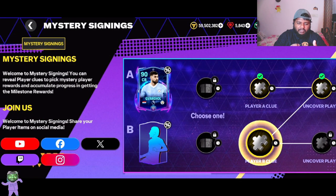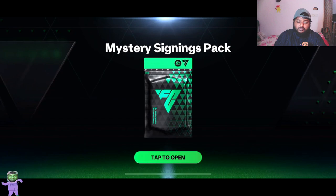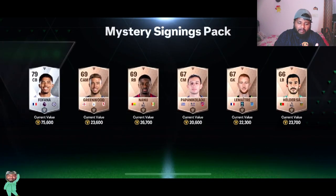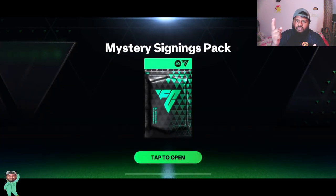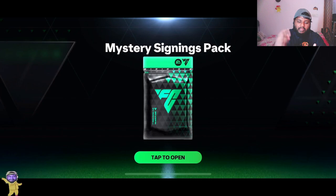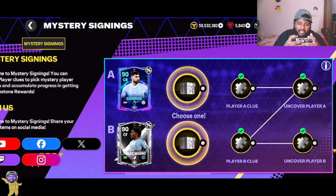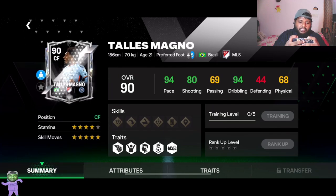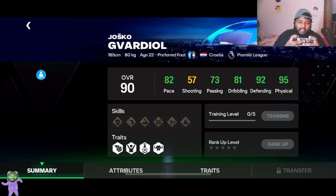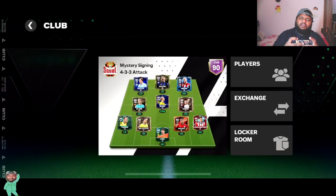We get a 90-rated center back Gueiroal for our first player, which is not bad. Gueiroal is a good player so I am happy with it. Now we get a 90-rated center forward, but I'm not going to be taking a center forward. The second player is Talis Magno from MLS. I'll be honest, I don't like the MLS card design — it is so basic, not good at all.